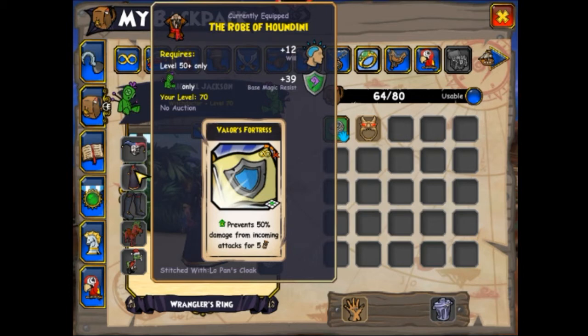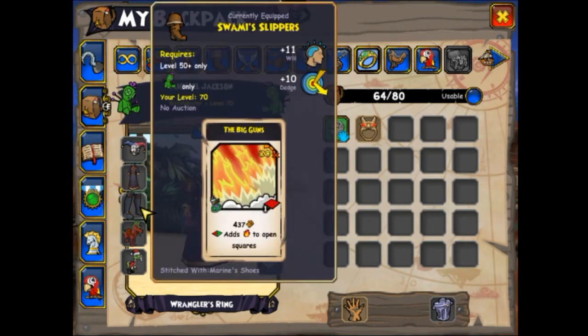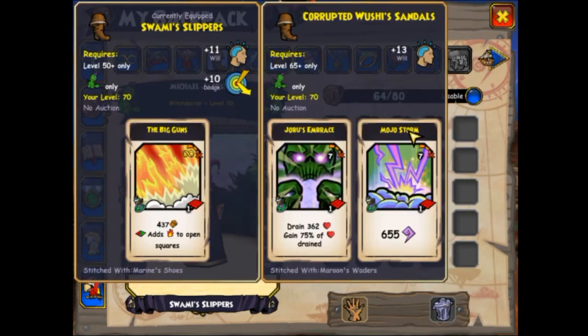For the robe, it's the Robe of Houdini — I got that from farming Bishop. For the boots, I like to have the Big Guns boots. Another option is the tower boots, which gives Jobo's Brace and Mojo Storm. I like Big Guns because Witch Doctors are really great early game — if you get three sets of Big Guns early, you can go for combos next turn and almost always guarantee a kill on the second turn unless they use all their group heals. You can farm Big Guns boots from farming Bishop.